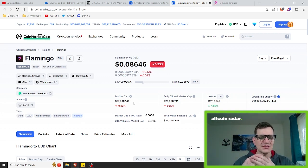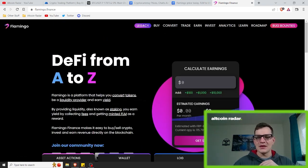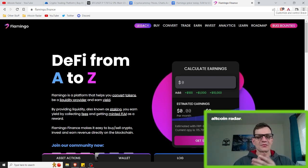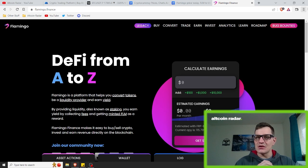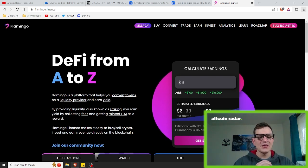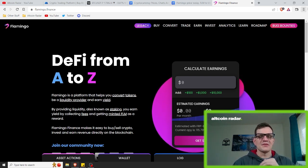Now getting into the actual project itself — Flamingo is a decentralized finance platform based on the NEO blockchain and the Poly Network interoperability protocol. It basically combines several DeFi applications into a single ecosystem, such as a cross-chain asset gateway, an on-chain liquidity pool, a swapping mechanism, a blockchain asset vault, a perpetual contract trading platform, and also a DAO.